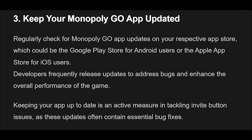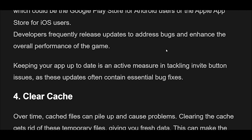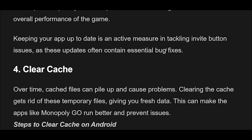Fix 3: Regularly check for Monopoly Go app updates on your respective app store — the Google Play Store for Android users or the Apple App Store for iOS users. Developers frequently release updates to address bugs and enhance the overall performance of the game. Keeping your app up-to-date is an active measure in tackling invite button issues, as these updates often contain essential bug fixes.